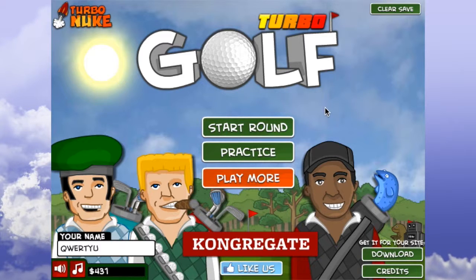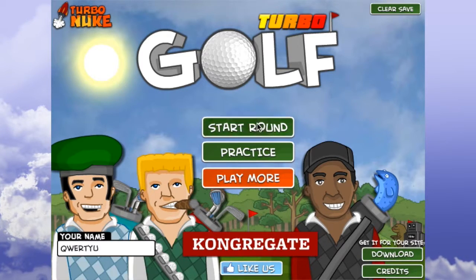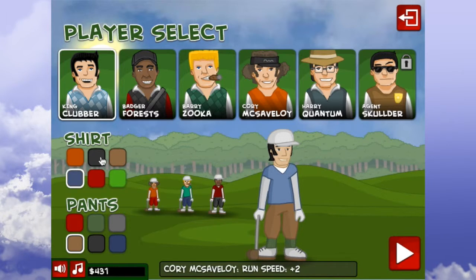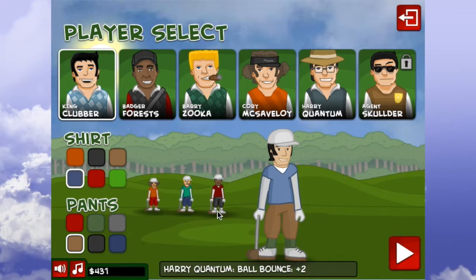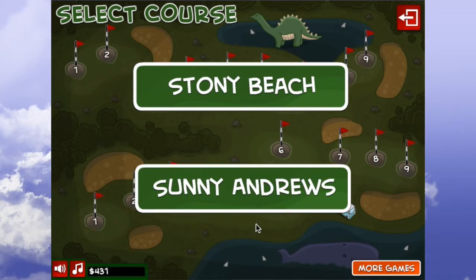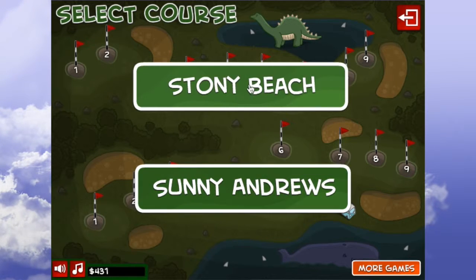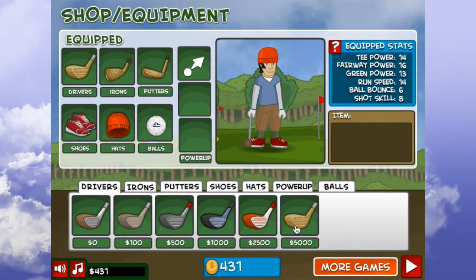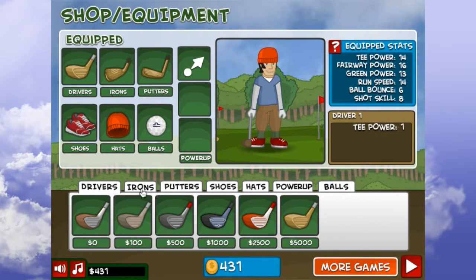Today we are going to be taking on Turbo Golf, which is a very fun, very quick little Flash game. As you can see, I've already unlocked pretty much mostly everything. Most of this is locked at the beginning. The only thing you get is this, and then the shirt and pants. Sonny Andrews is locked when you first start the game. I've played a lot, so we'll just go to Stony Beach and show off. Pretty much everything is locked except for the beginning stuff.